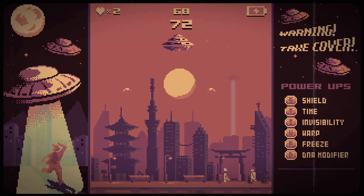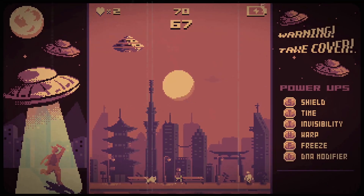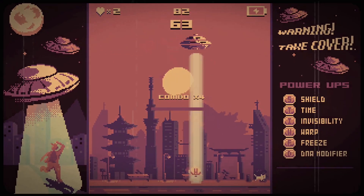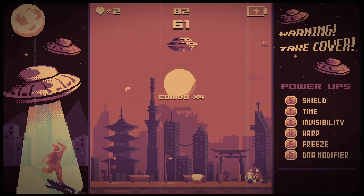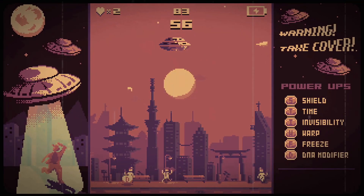Everything about They Came From The Sky is designed to be simple and fun, from the classic pixel art graphics depicting backdrops of the 1950s — New York, Tokyo, and Moscow — to the catchy music. The controls are also as simple as can be: literally two buttons are required in gameplay, one to fire and one to use the power-ups.